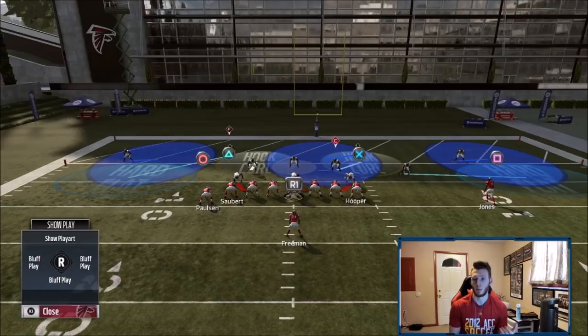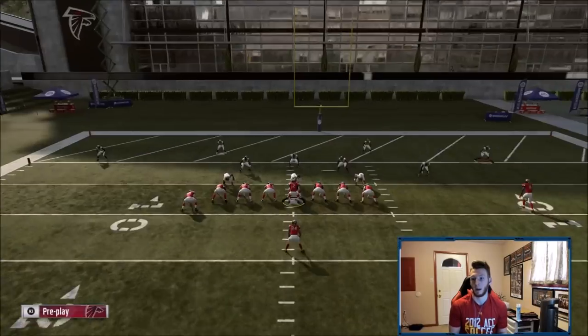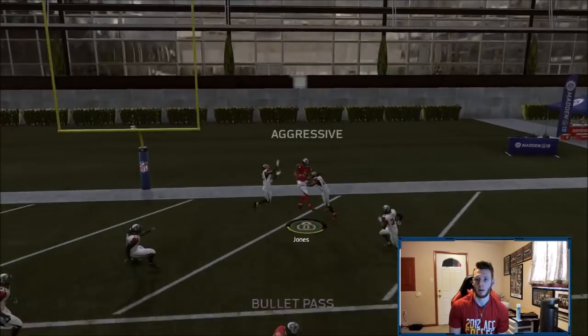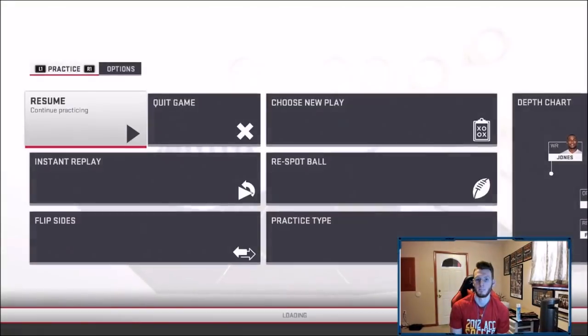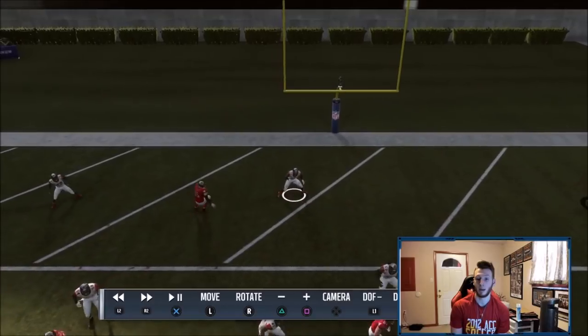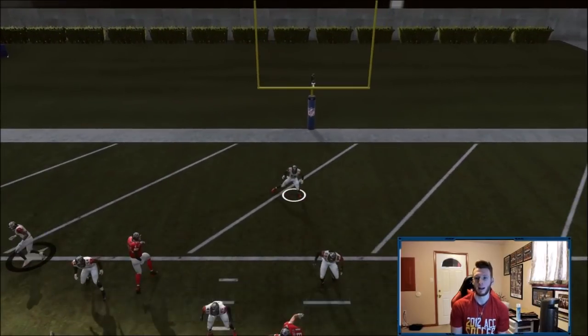I'll show you what this curl does versus Cover 3 and how it stops the coverage. The match on the outside will follow the post for a bit — I'll show you there's still a window to throw it even with the match. Most people in the red zone won't keep that coverage; they'll probably use cloud. They might play sticks too, but I'll leave the deep third and show you there's still a window whether they match or not. Right there — you see the window, go get it.